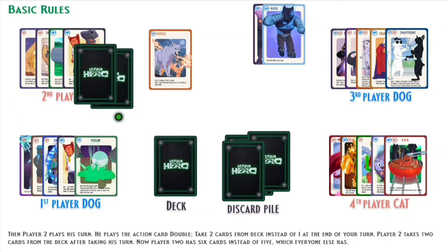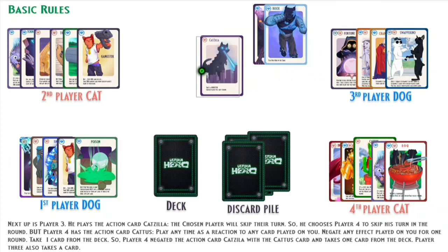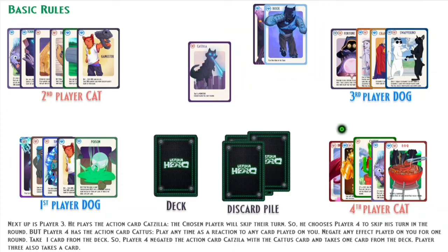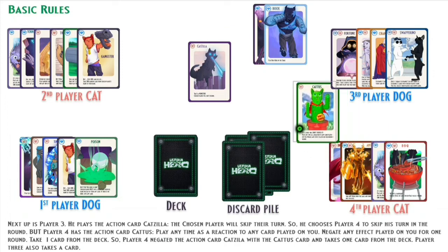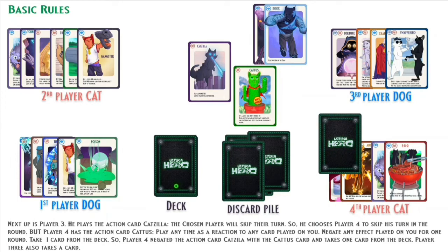Now Player 2 has six cards instead of five, which is the number everyone else has. Next up is Player 3. He plays the action card Catzilla — the chosen player will skip their turn — so he chooses Player 4 to skip his turn. But Player 4 has the action card Catus: play any time as a reaction to any card played on you, negate any effect played on you for one round, then take one card from the deck. Player 4 negated Catzilla using Catus and takes one card from the deck.